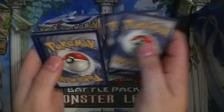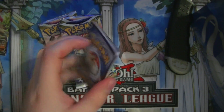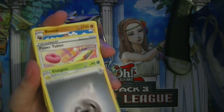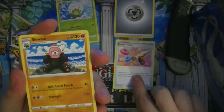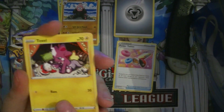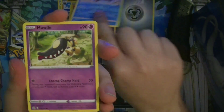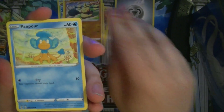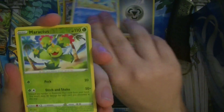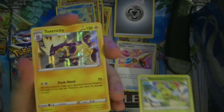One, two, three, four. Energy — Fire, Steel. Got Eldegoss, Power Tablet, Toxel, Staryu, Morpeko, Makuhita, Handpour, Reverse Maractus, and Holo Toxtricity.